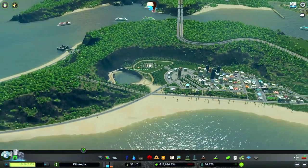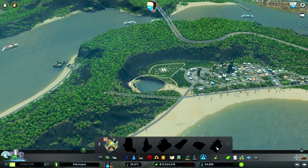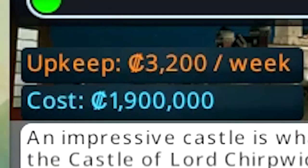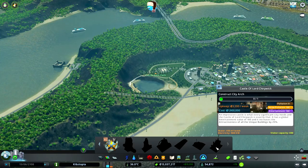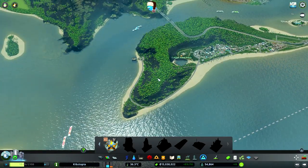I want to finish this area off, and looking through the monuments, there's a new one called The Castle of Lord Chirpwick, which is costing almost two million dollars. But what a perfect thing for this kind of medieval area. I want to have this castle right up on the cliff here — that would be sick.